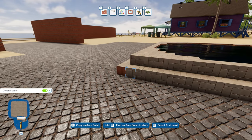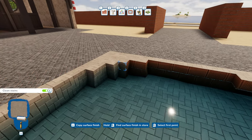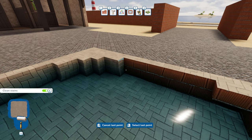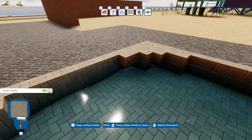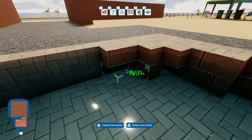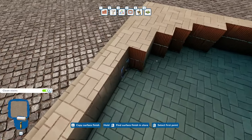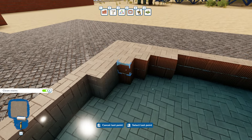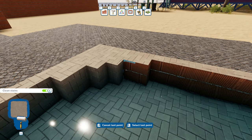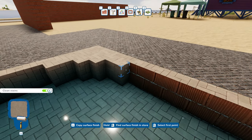We'll put a rim around the driveway. You guys let me know - should we put like a mosaic pattern? I don't know anything about Greece, so if you guys have ever been to Greece or are from Greece, let me know. Would you put a mosaic pattern in the stone, or what should the water surface or sides be made out of? I just had this horrible feeling that I wasn't recording.